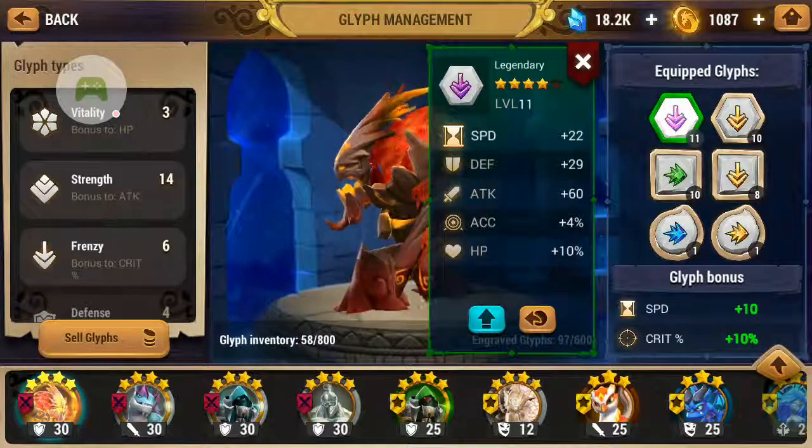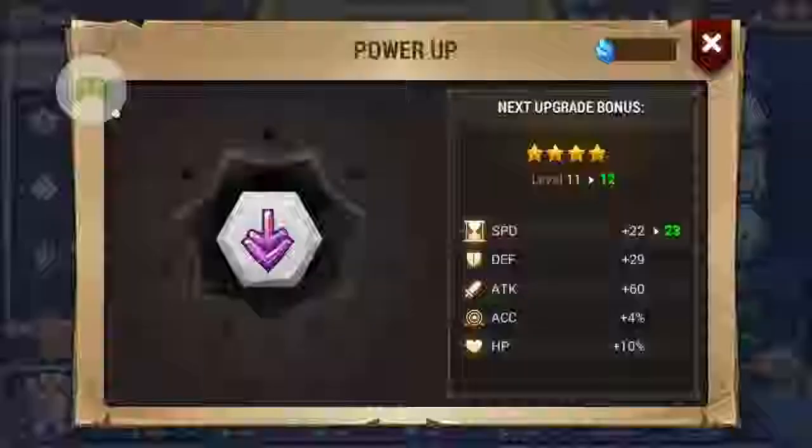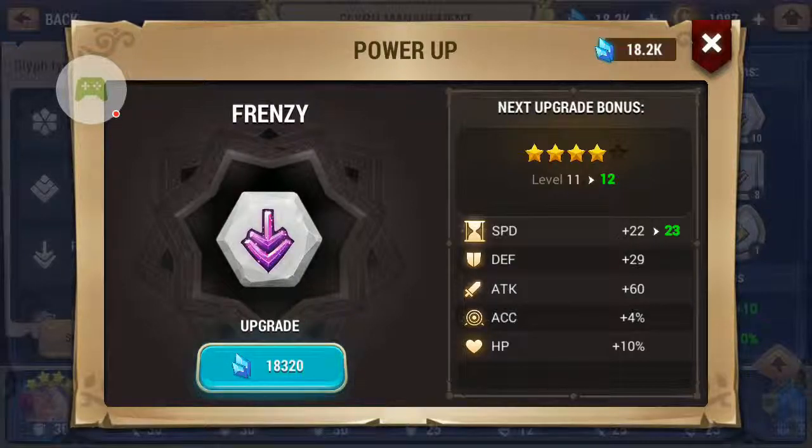The glyphs can be powered from level one all the way to level 16. You can see from the power page that it costs currency to upgrade, and there's a chance that it might fail.